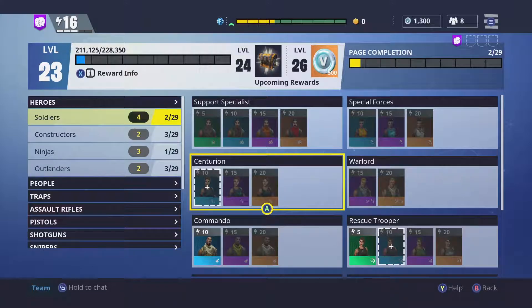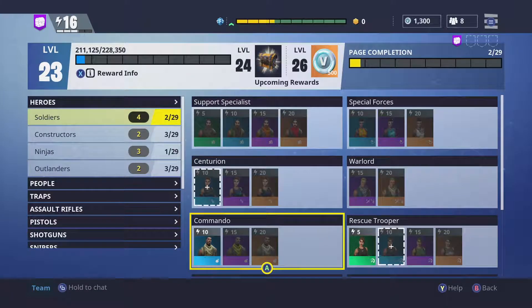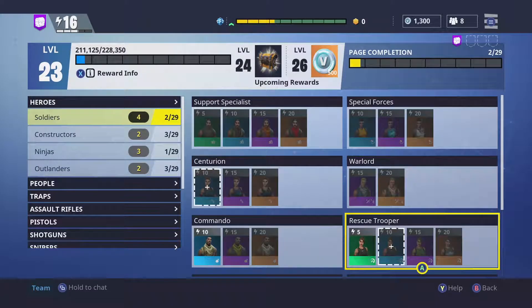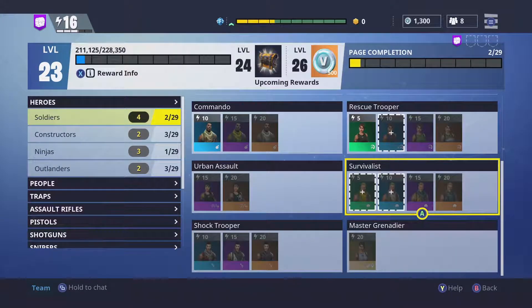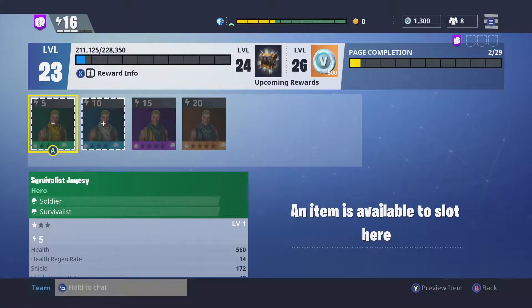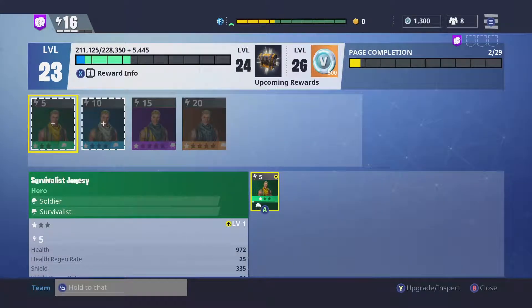If I press on soldiers it says I can store 4. I could store my rare heroes but since I only have one of them I'm not gonna do that. But I have one type of soldier which is the survivalist — I have an uncommon and a rare one. I'm gonna store the uncommon one because I have a better one. The progress bar shows a green color on top that shows how much that card is gonna give. Press on it again to store it.